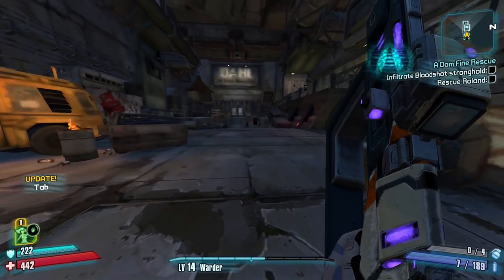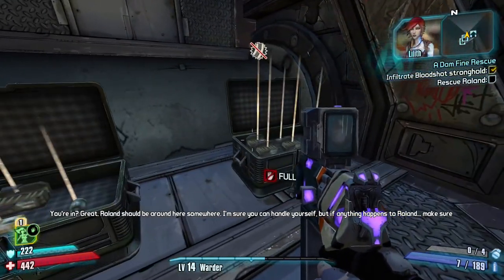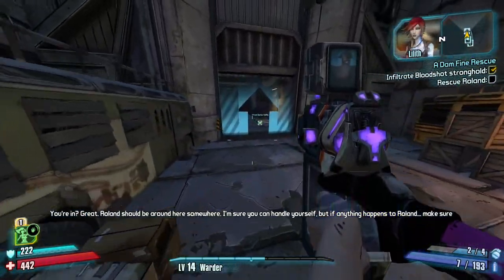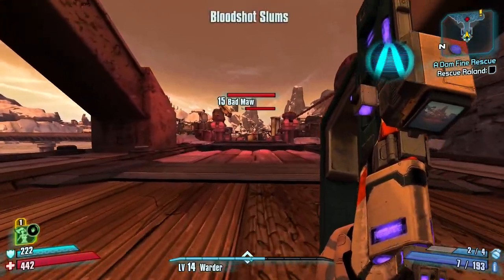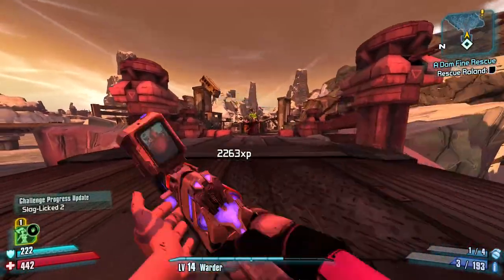Now it's time to farm for some more levels. Batmaw is a really nice and fast XP farm — this is also one of the reasons I got the slag gun. If your Fastball is anything but fire, it'll take 2 throws to kill Batmaw unless he is slagged. I farm Batmaw to around level 17. Some people farm him to 18, but I find it too slow, so I move on after 17.